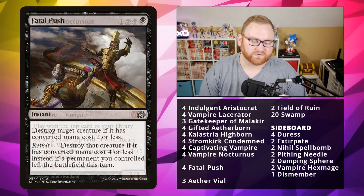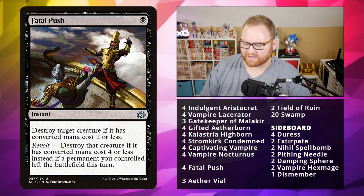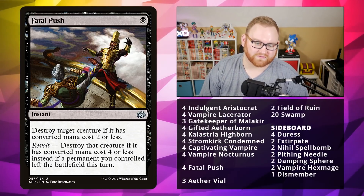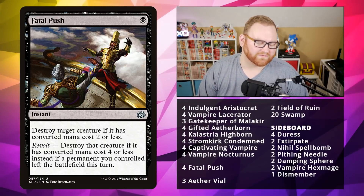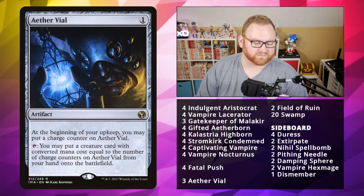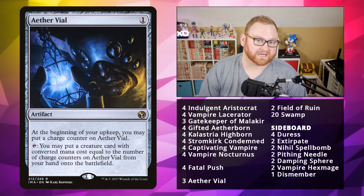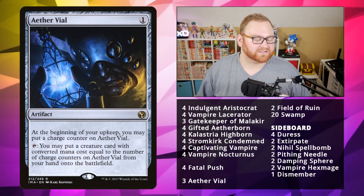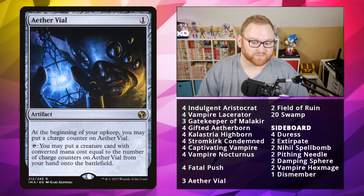For spells, we've got four Fatal Push — very straightforward for dealing with Death Shadows, Hollow Ones, Tarmogoyfs, Blood Moon, that kind of thing. Fatal Push can handle it. For artifacts, we've got Aether Vial — only three of them in the deck. Could have put in four if we cut a land, but three is fine here. It's very aggressive, keeping creatures coming out turn over turn, and you can flash in creatures on your opponent's end step. It does pump the price up significantly, but Aether Vial is definitely worth it.